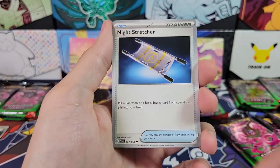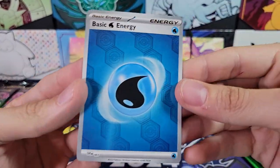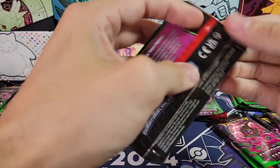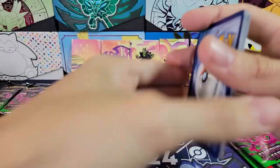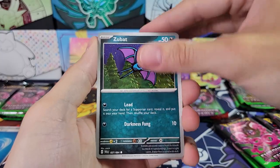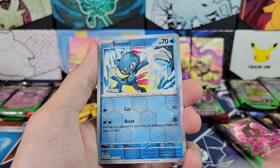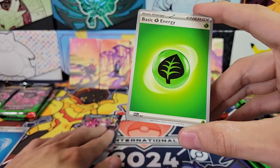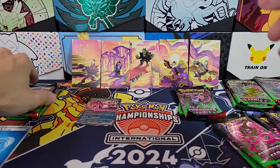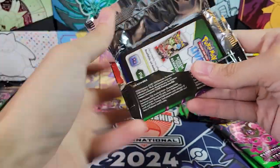On to tin number three. Zorua, Academy at Night, Kirin, Night Stretcher, Reverse Stuffle, Reverse Haxorus, and Tapu Bulu. We've got a water energy in foil — very cool. Eevee, Krogunk, Stuffle, Zubat, Sylveon, Malamar, Janine's Secret Art, Power Glass, Reverse, Sneasel Reverse, Phezndipity EX. I'll take it — I'll take any hit at this point. On our third tin we got one hit — double rare Phezndipity, which is actually not super cheap. It's actually kind of expensive for an EX.